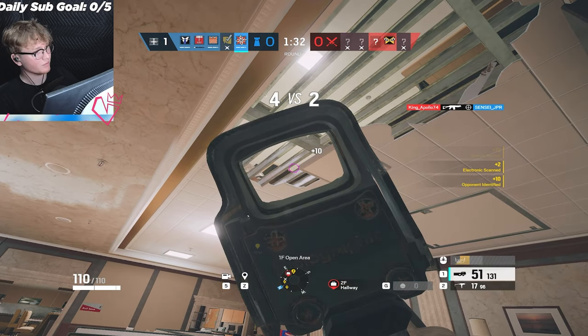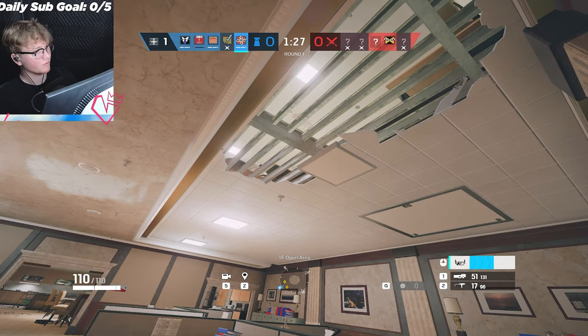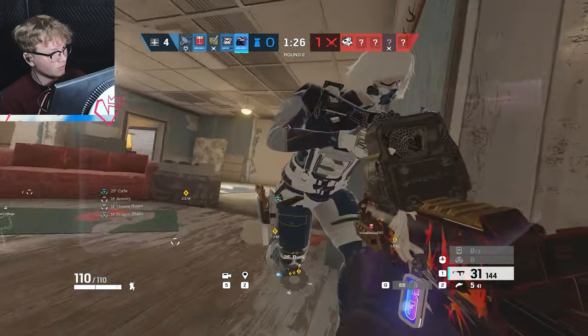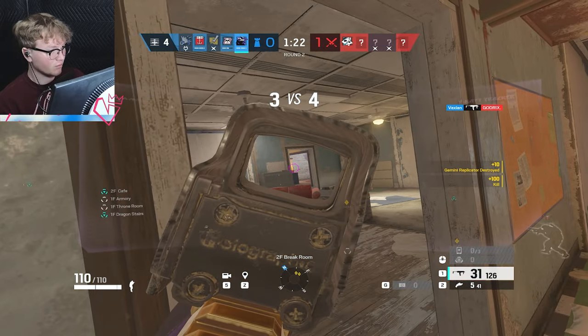The best example of a hard roam is on Bank. When the site is Basement, play upstairs as it's a common entry point for attackers and allows you to move with a degree of freedom. Another good example is top floor Theme Park when the site is Throne Room, because most attackers will be pushing top floor for vertical control and you can contest them pretty easily.